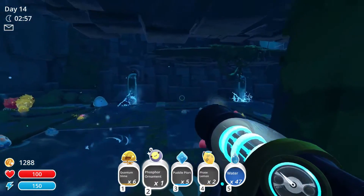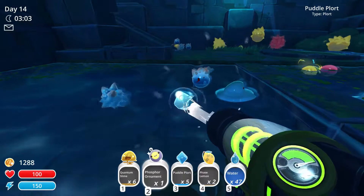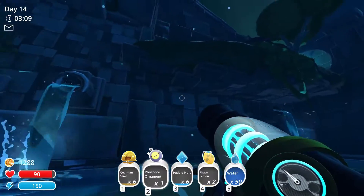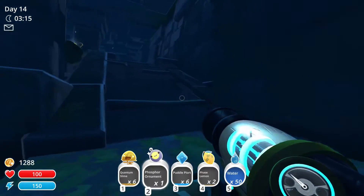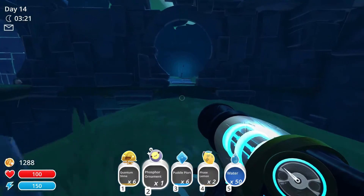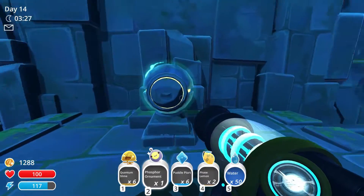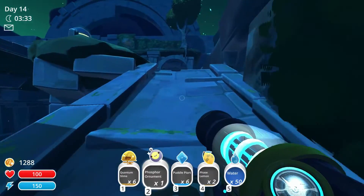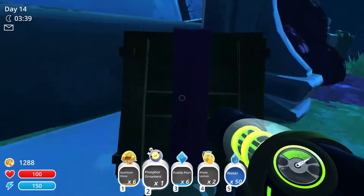Now how do I get up to the top? Ouch. Oh here we go, there's a ramp! I have a jetpack but sometimes it just doesn't give you lift - it doesn't lift you up, it just allows you to float basically. Now I can press this one. What's in here? A way to go even higher - why would I want to? To read this and get my prezzy - another phosphor ornament!